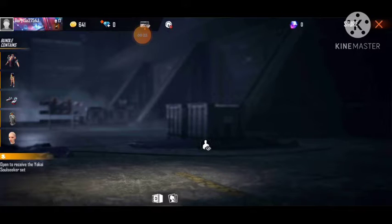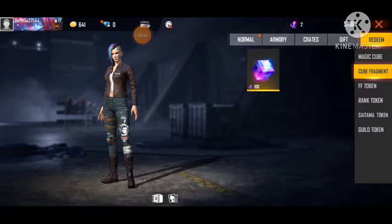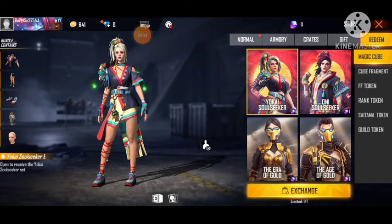Oney Soulseeker and Yokai Soulseeker — they will add 2 diamond roll bundles. Oney Soulseeker and modding. Next, they will add 2 red candles.